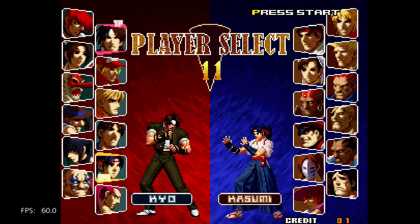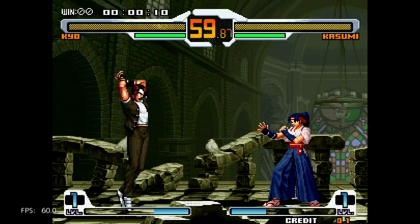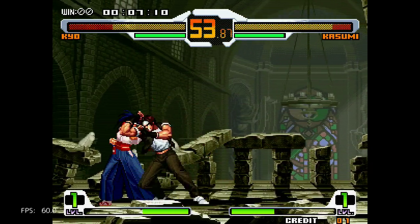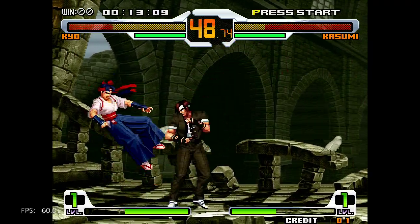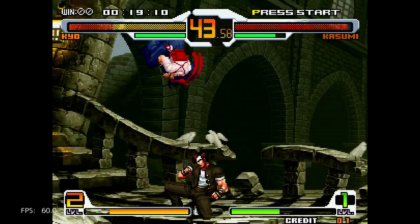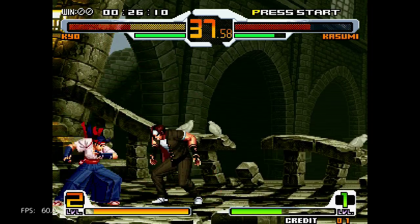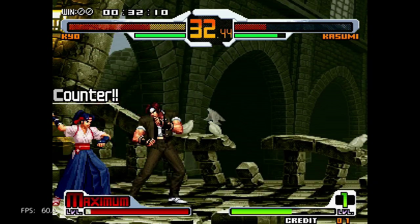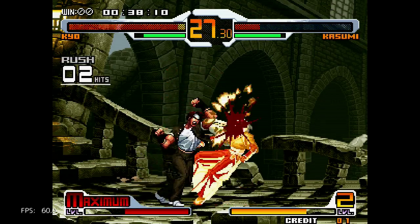I'm just going to be choosing Kyo here. The layout is a bit different from what I'm used to. But if you have a Neo Geo pad, this is how it is on default. I haven't changed the button layout — I should be able to do so, but for simplicity's sake I'll just leave it as it is for now.